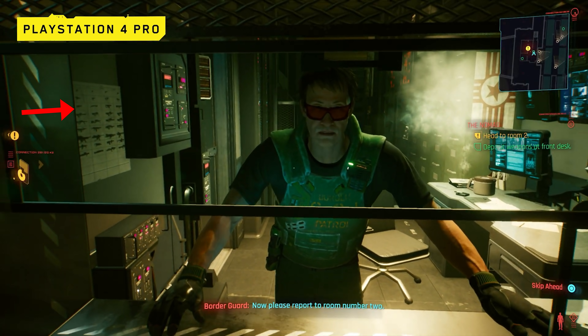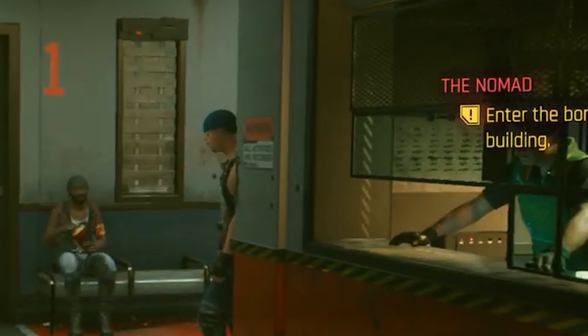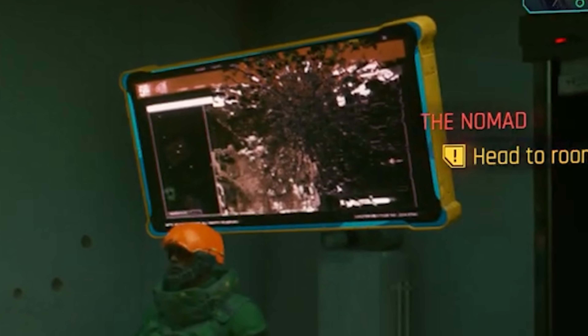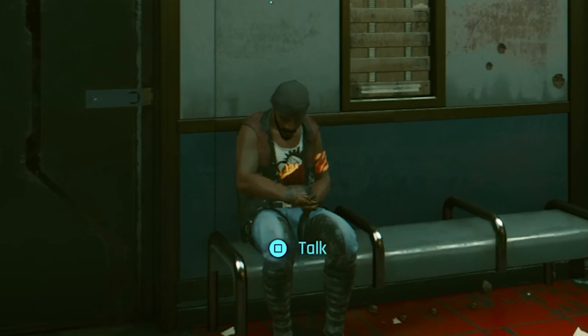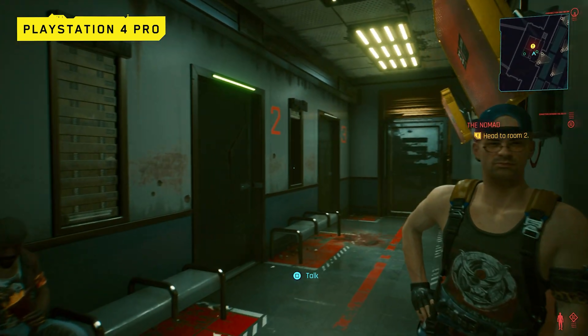At the front desk, there's an interesting weapons chart showing multiple weapon silhouettes. We can spot numerous pistols, SMGs, shotguns, rifles, sniper rifles, heavy machine guns, grenade launchers, and even rocket launchers. Rolling back the footage, we can see there are six columns and eight rows, meaning 48 weapons on this chart alone — and that certainly doesn't include all the weapons we already know about. After handing over the weapons, V is headed to room two, where we get a closer look at the Border Patrol rifle, a broken screen showing a map of the new United States with Night City highlighted, and a prompt to talk to a random NPC leaning against the wall.